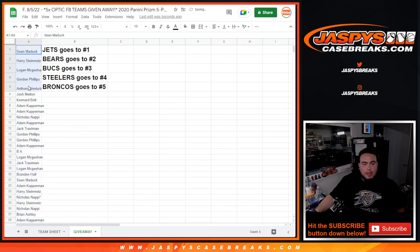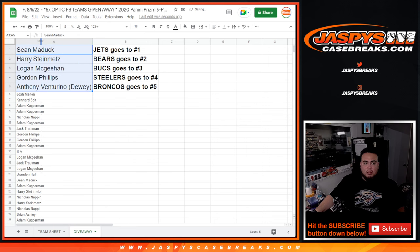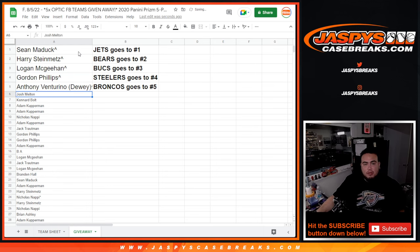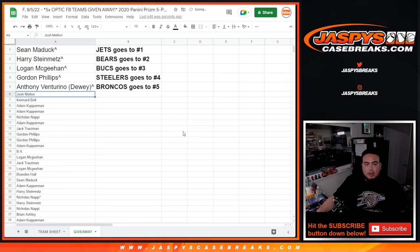Sean Maddox, you got the $500 Jets. Harry with the $450 Bucks. Logan with like $240 for the Bucks. Gordon with like $140. And then Anthony, $100 Broncos — still double the spot price there. Appreciate it, guys. Coming up next is Optic.